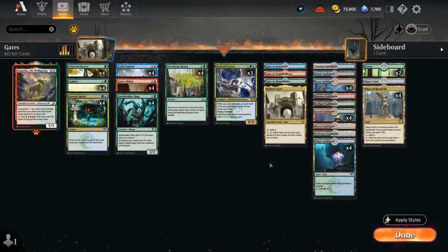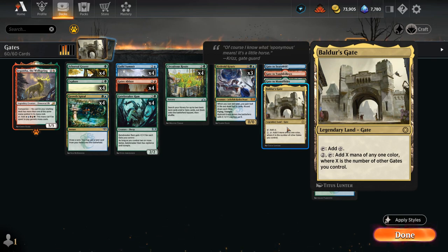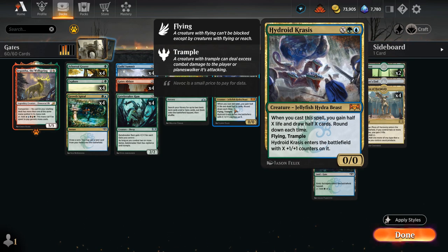Hello and welcome to another Historic gameplay video. It's been a while but I've been inspired by Baldur's Gate to dust off the Gate deck, which was a very fun and relatively budget-friendly deck back in Standard, although it never saw a ton of competitive play. Baldur's Gate might change that going forward — it's a legendary land with a Gate subtype that comes into play untapped, which is unusual for a Gate. It can tap for colorless and pay two mana to add X mana of any one color, where X is the number of gates we control.